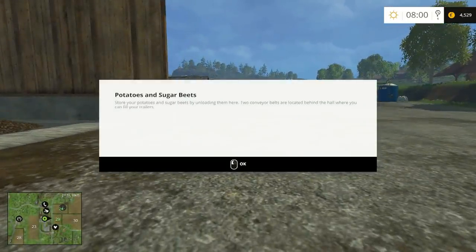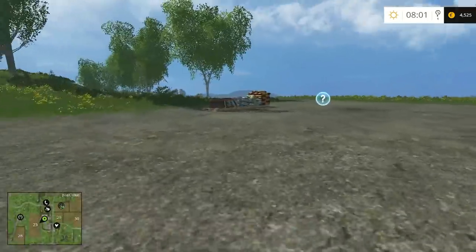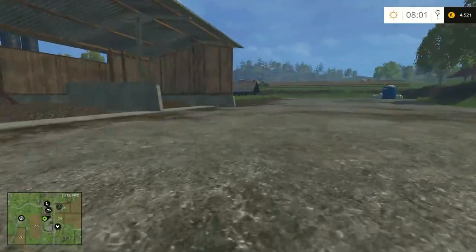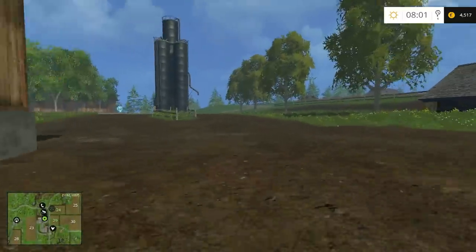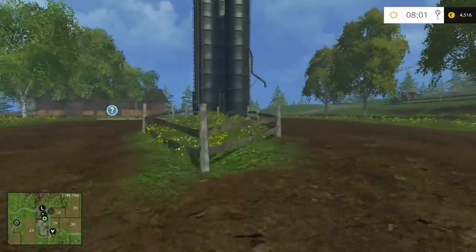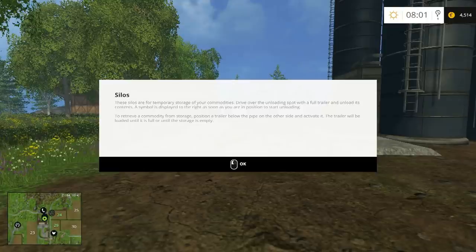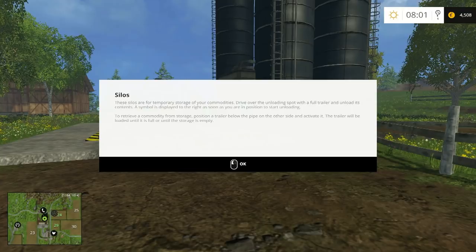Wood chip storage - store your wood chips, retrieve them using the wheel loader and shovel. This will be potatoes and sweet potatoes - store them by unloading, two conveyor belts behind where you can fill your trailers. This looks like my storage. Silos are temporary storage for your commodities - drive over the unload spot with a full trailer to load its contents.